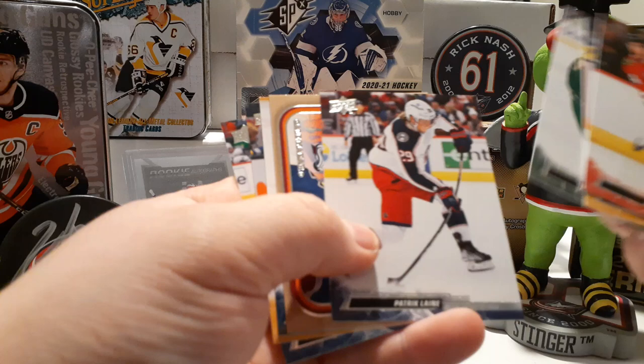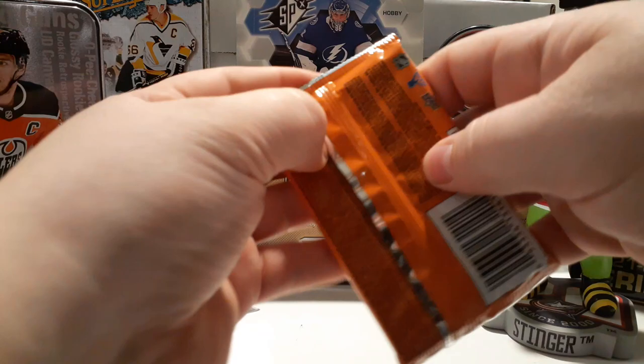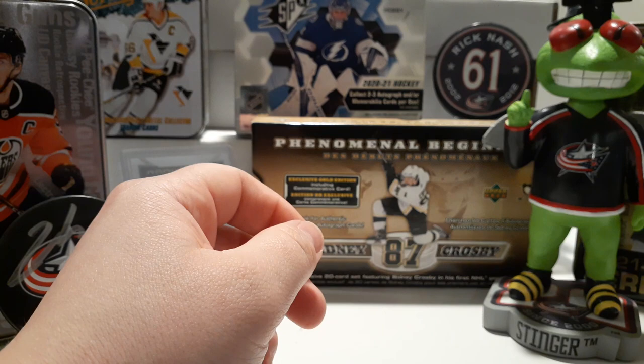Looks like we have — not a base pack! Lunchbox Legends, Cale Makar. Final pack — looks like we got Portraits, Rookie Portraits of Lucas Dostal, and a bunch of base.